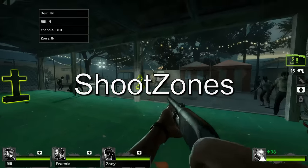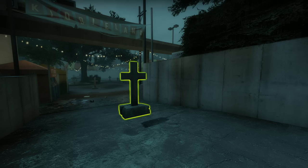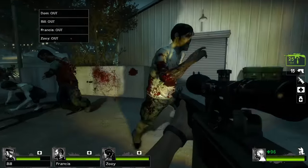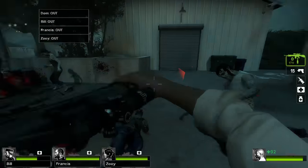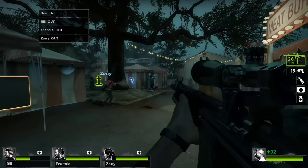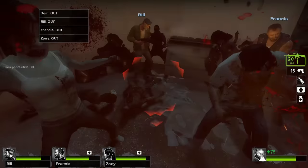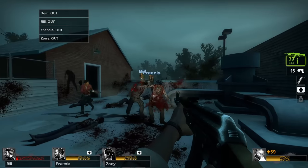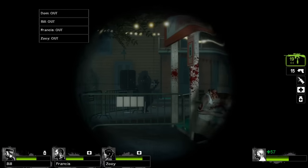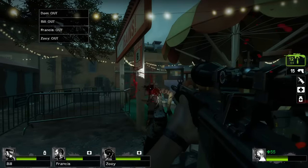Shoot Zones takes place on the second map of Dark Carnival. Survivors must complete the map while only being able to deal damage under the effects of a temporary buff from checkpoints, which appear as floating tombstones. When stood near, they play a short song and allow survivors to deal damage for about three seconds. Special infected are disabled. This mutation is not very fun — it's frustrating and probably the worst mutation. There's nothing worse than being surrounded with no way to deal damage. Bots hopelessly try to kill invulnerable infected all day.